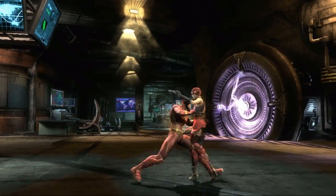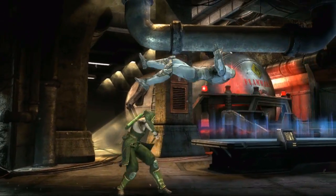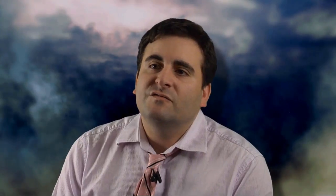The button layout has changed in Injustice from Mortal Kombat. First, we got rid of the block button — you now hold back to block for all attacks. We also have three attack buttons: light, medium, and hard. The additional button we call the character trait button, and that's a specific attack designed to showcase each character.